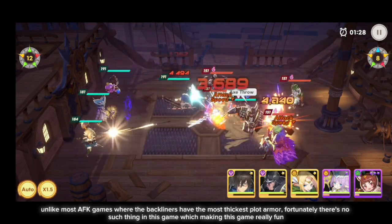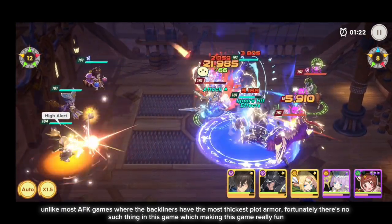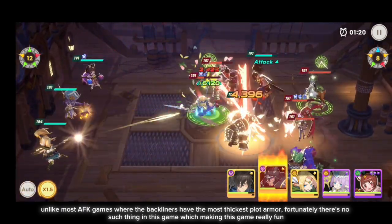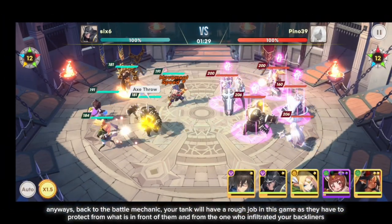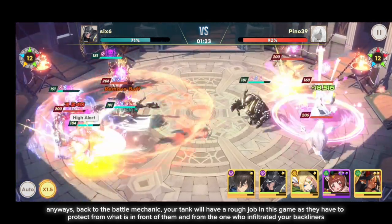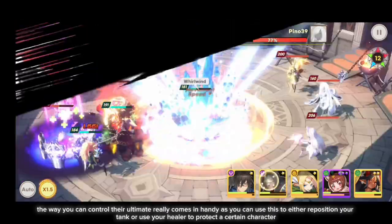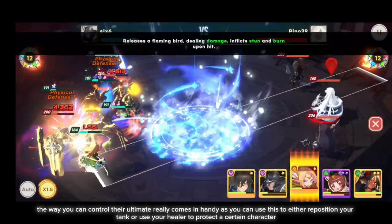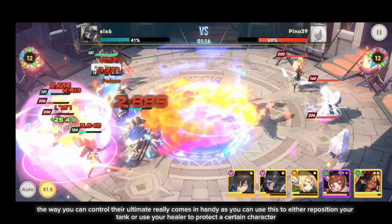Unlike most AFK games where the backliners have the thickest blood armor, fortunately there's no such thing in this game, which makes it really fun. Back to the battle mechanic — your tank will have a tough job, as they have to protect from what is in front of them and from those who infiltrate your backliners. The way you can control their ultimate really comes in handy, as you can use it to either reposition your tank or use your healer to protect a certain character.